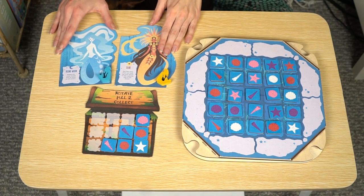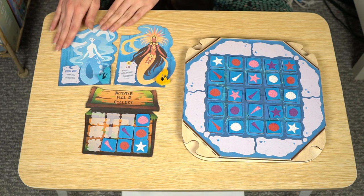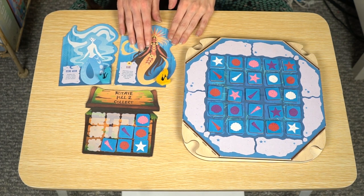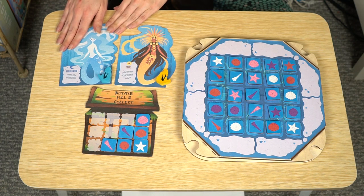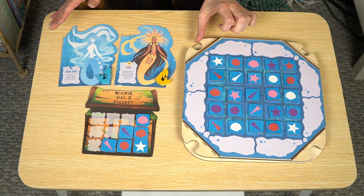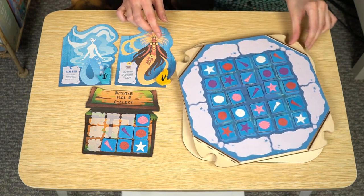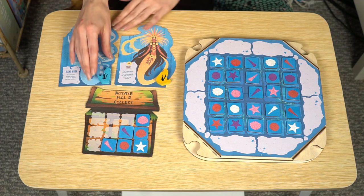Here we have our two new mermaid characters that we've unlocked, bringing our total to six. We have the Moon Mermaid and the Sun Mermaid. The Moon Mermaid is able to augment the rotate action, so instead of just rotating once, you can choose to rotate once or twice as one action, which is really cool.